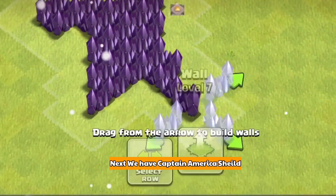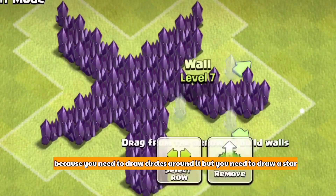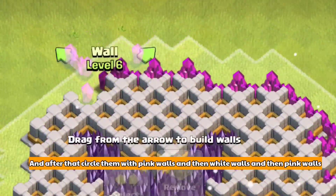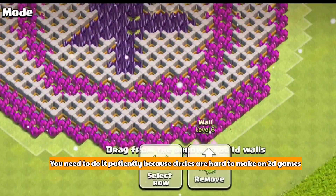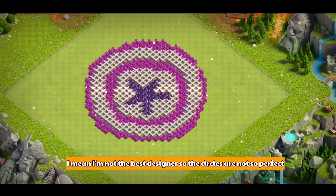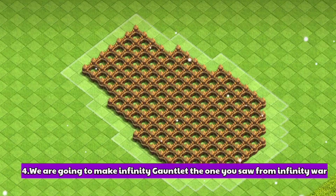Next we have Captain America's shield, and now it gets a little bit sketchy because you need to draw circles. First you need to start with the star in the middle of the shield, then fill the spaces between the star's arms with white walls, and circle them with pink walls, then white walls, then pink walls again. You need to do it patiently because circles are a little bit hard in 2D. Here is the result — Captain America's shield. I'm not the best designer, so the circles are not so perfect.